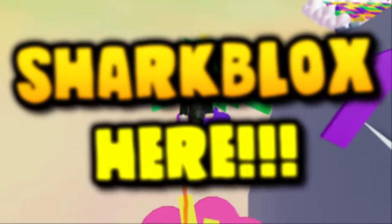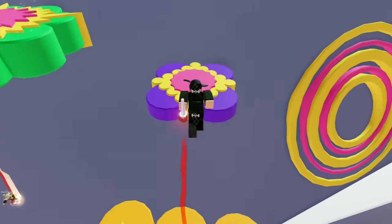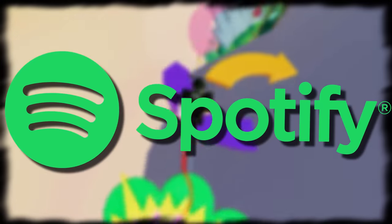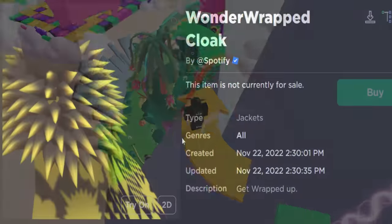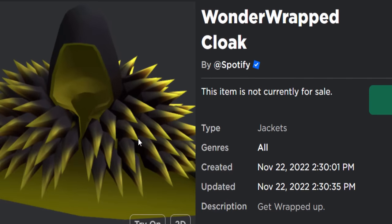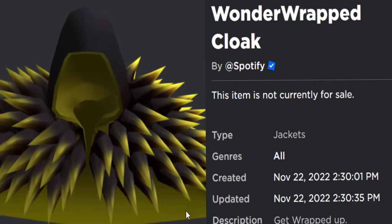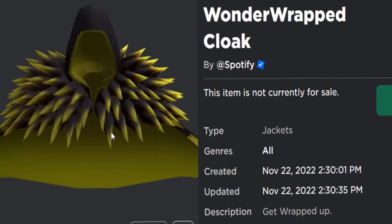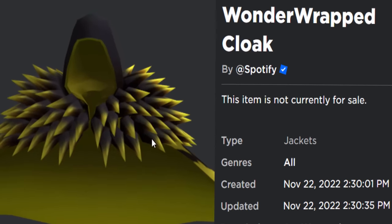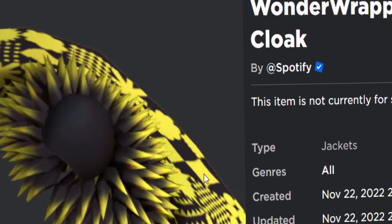Welcome back to another Roblox events video. Today we are playing the Roblox Spotify event and we are going to be getting a pretty interesting free accessory. It looks kind of crazy, like a hood covered in spikes. It's called the Wanderer Wrapped Cloak - pretty interesting, it's a layered clothing. I did say I wouldn't be making so many layered clothing event videos because layered clothing's boring, however this one's decent.